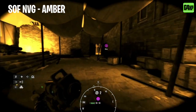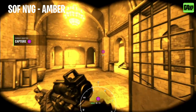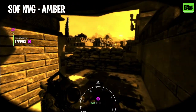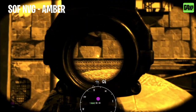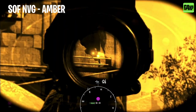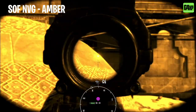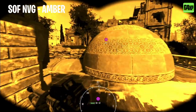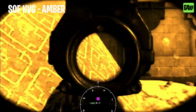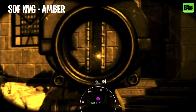A few things I'll look for: how the lights flare, how the shadow areas look, and how easy it is to see enemies. There's a guy either there or up to the right. You can see the amber option gives a reasonable amount of clarity — it's not too bad and does provide a reasonable amount of detail.